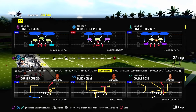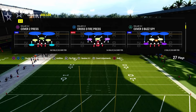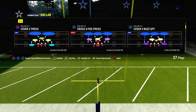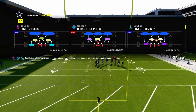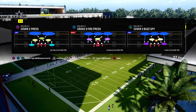We're going to be in the cover 2 press — this is in the multiple defensive playbook. If you want to get access to my entire $3.2 defensive ebook, just join the Patreon. It's the best place to get better at Madden 24. We have full offensive and defensive ebooks as well as a ton of updates throughout the year so you always have the most optimized version of the defenses.